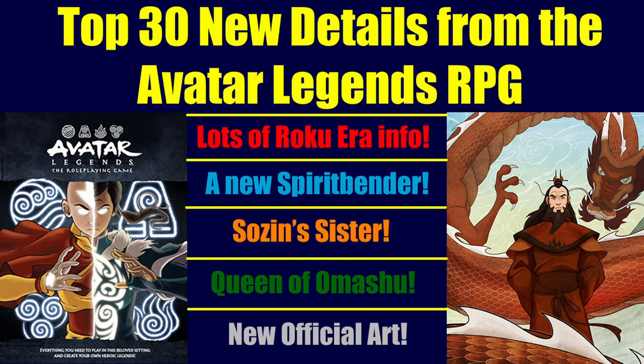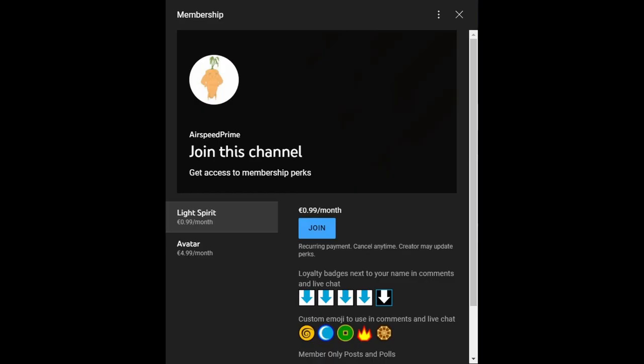Before we jump in, I'll mention that I do have YouTube channel membership enabled, so if you want to help support the channel you can click the join button or there's a link in the description. There are two tiers available with perks like loyalty badges, custom emojis, and at the higher tier exclusive videos.